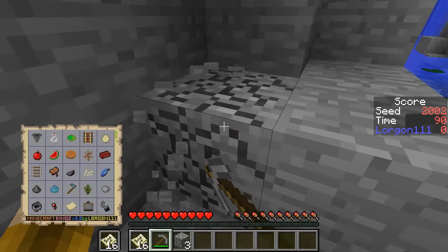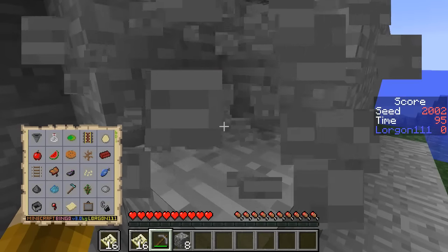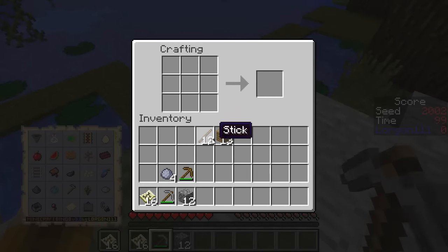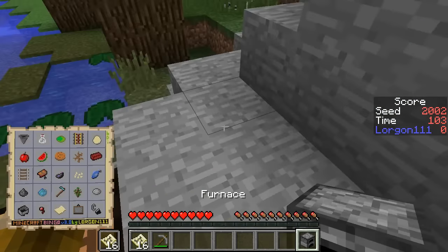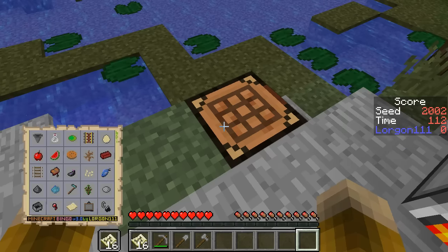I see a squid swimming over there, so I'll want to kill him. I'm going to get 12 pieces of stone so I can make the tools I want. I just need the one brick, so I can use my wooden pickaxe to smelt that up. Then I'm going to make these tools — because I always do.